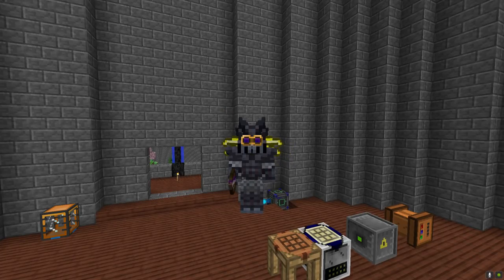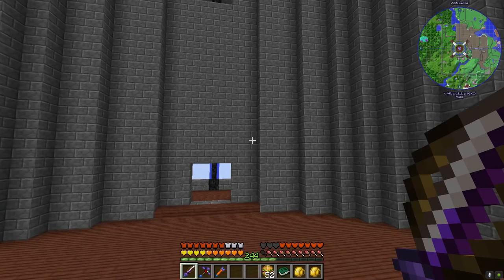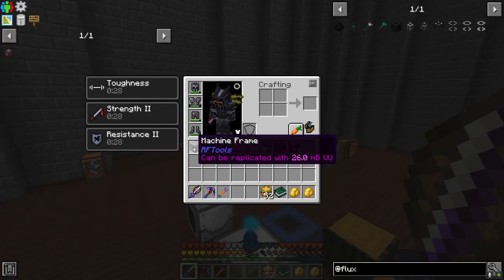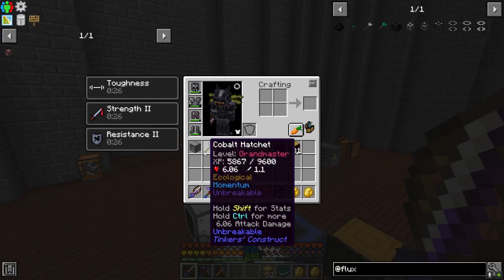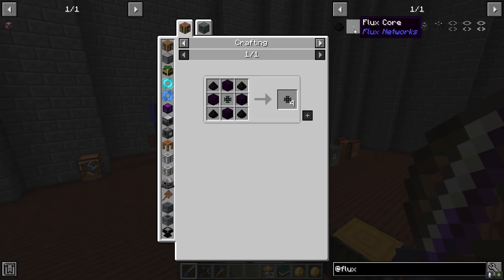Hello again, welcome back to Asgard and welcome back to Enigmatica 2 Expert. Last episode we pushed into a bit of tech and got up to our machine frames from RF Tools, all working towards getting up to Flux Networks. Today we're going to continue this push.